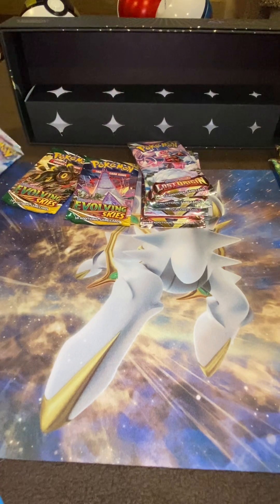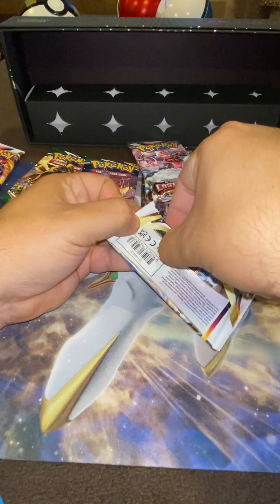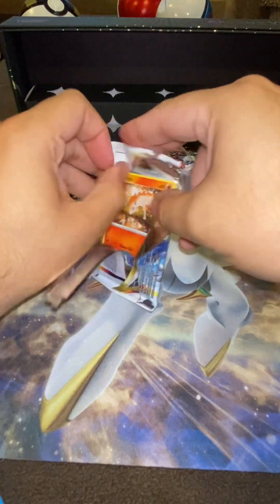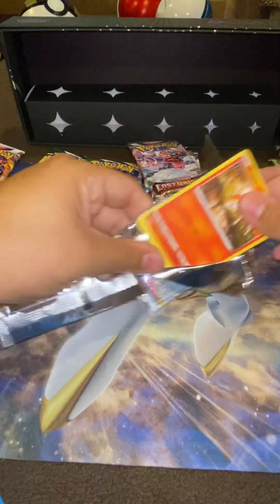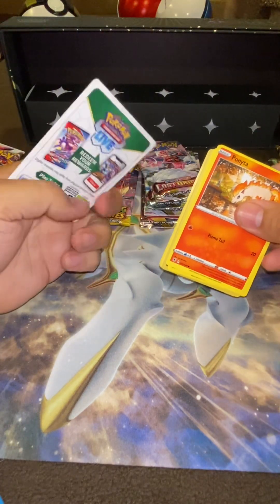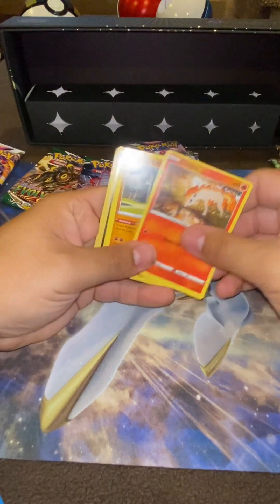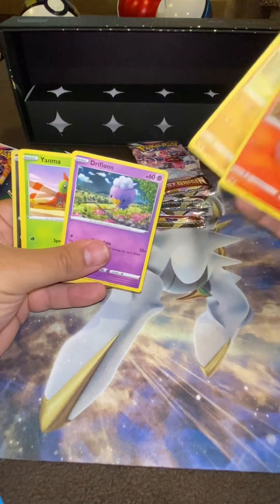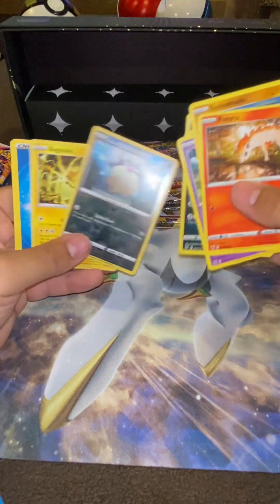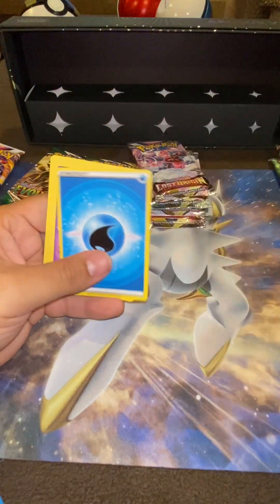Let's go with Astral Radiance. Alright, Ponyta to start it off — throwing it back to the old school. And the code card, let's just go through — boom boom boom boom boom, that's the reverse, and a non-holo rare. That was bad.